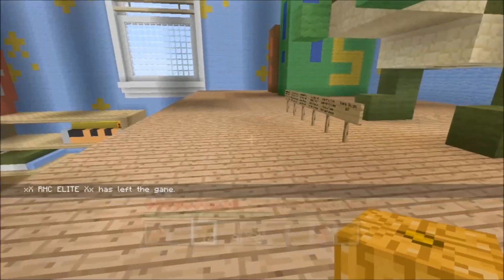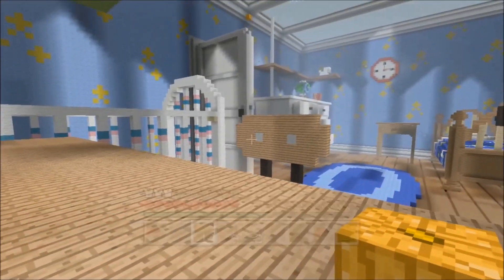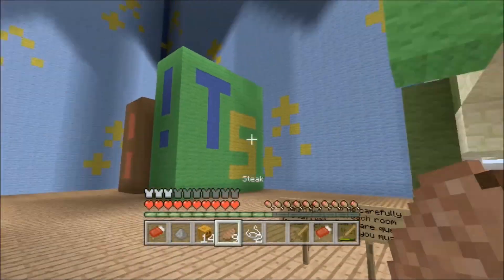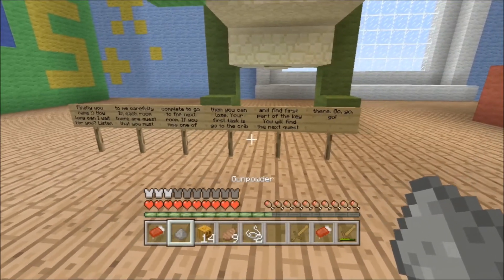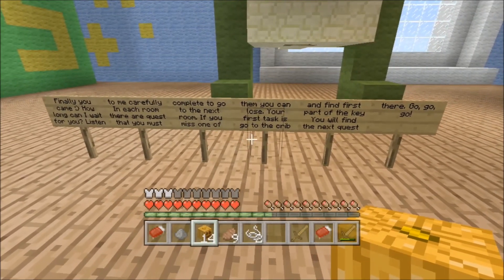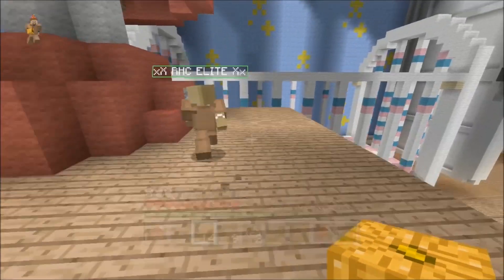Elite has lagged out - I'll be right back when he's back in. And we are back, Elite got too excited seeing Rex again and left. So we've got to complete - go to the next room, if you miss one you can lose. Your first task is to go to the crib and find the first part of the key. You will find the next quest there. So the crib is down here.